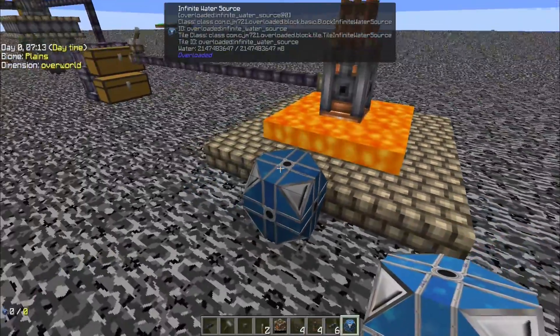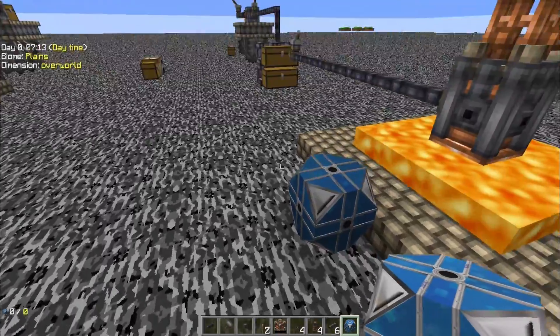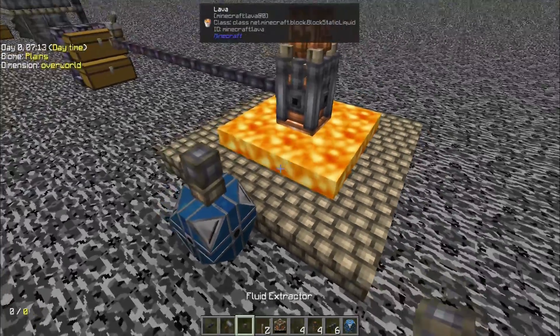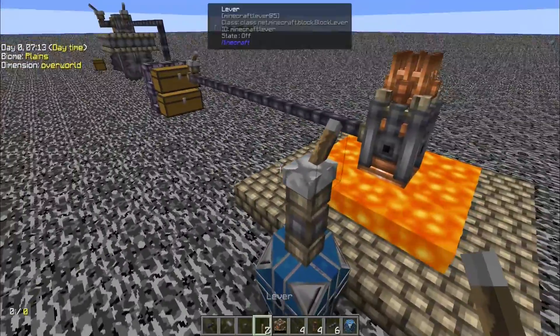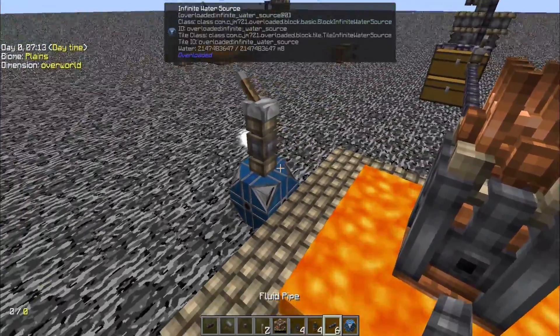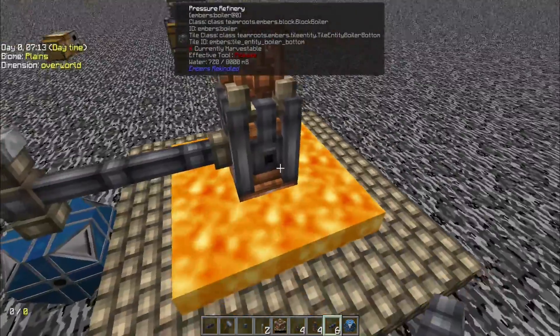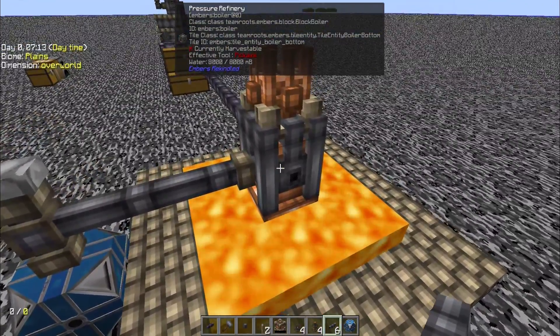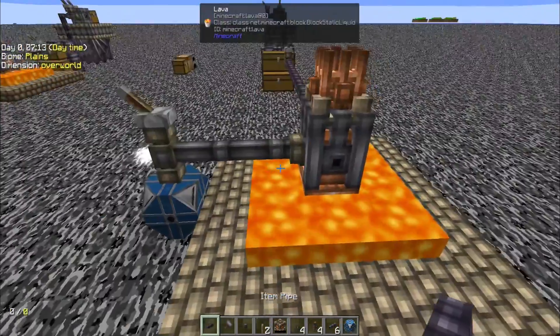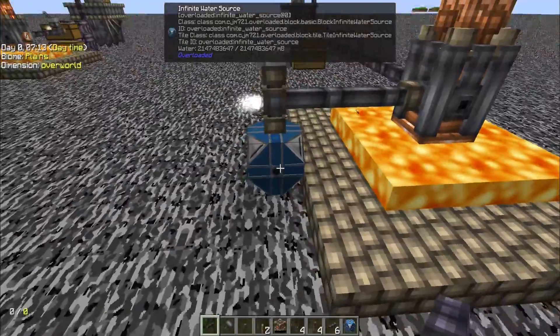Wherever your water source is, place the drum or collection tank and put your fluid extractor right on top. Like everything else, the fluid extractor requires a lever to be powered before it draws anything. Connect it up to the base of your pressure refinery. If done correctly, the tooltip will show water — 8,000 out of 8,000 — or it may fill more slowly depending on your water production, but you should see it filling up.